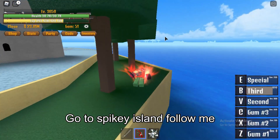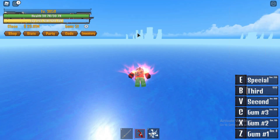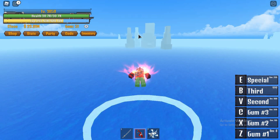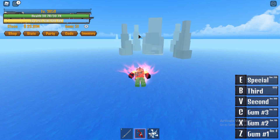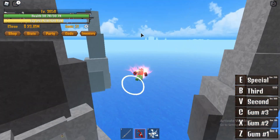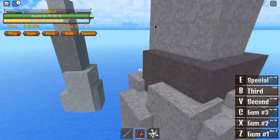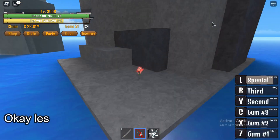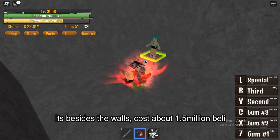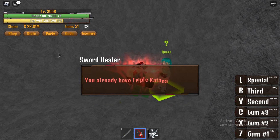Go to the spiky rocky island. It's beside the walls. It costs about 1.5 million belly. I suggest you buy this sword — it's good for PvP.